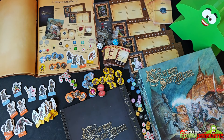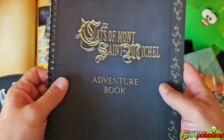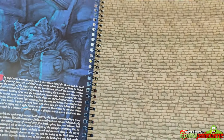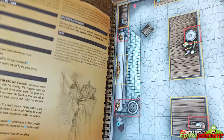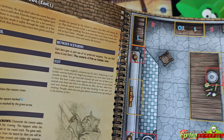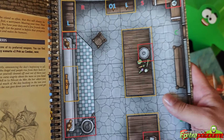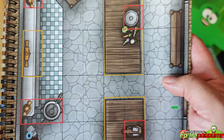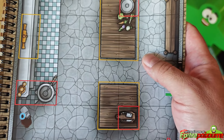Now let's look at the adventure book. It comes as a spiral-bound book with a good quality cover. It has the setting and theme on the front. We have scenario one — the Dawn Patrol — which has explanation, setup, spawn, objectives, and special rules on the left side, and the play area on the right. The play area appears to be a kitchen — I can see vegetables, dishes, and tables.